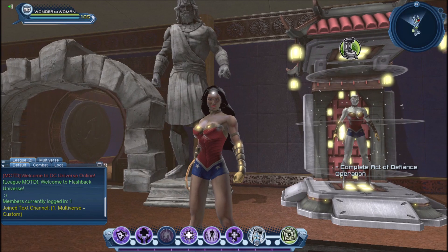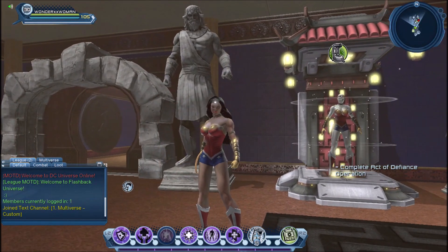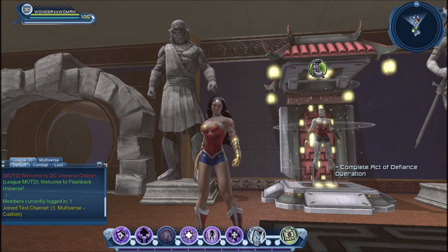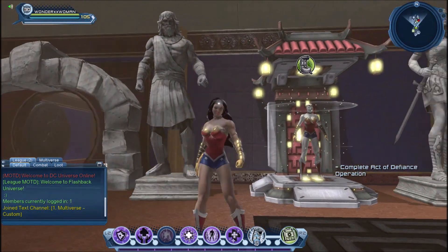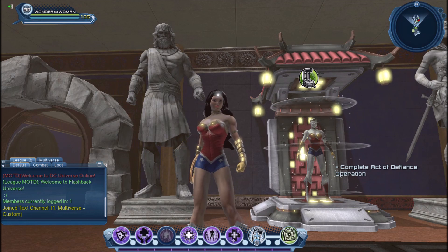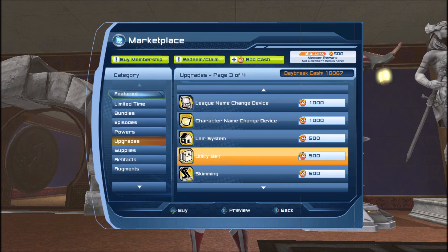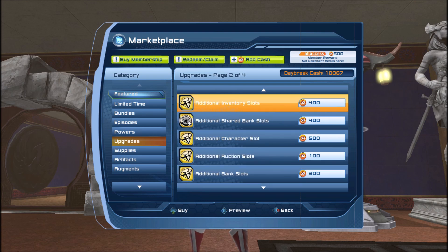As a free-to-play player you don't have access to the shield weapon — you need to either purchase it from the marketplace for 500 Daybreak Cash (five dollars) or be a subscriber. If you created a character with the shield weapon as a subscriber, your character keeps it even after your subscription ends. There's also the utility belt — if you want to use multiple items in your belt, that costs five dollars as well.